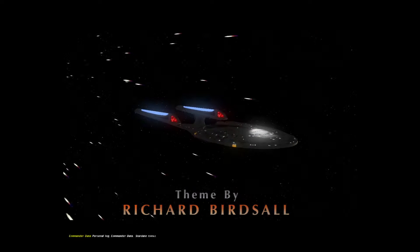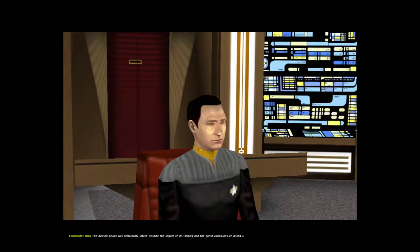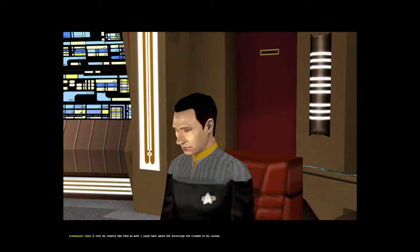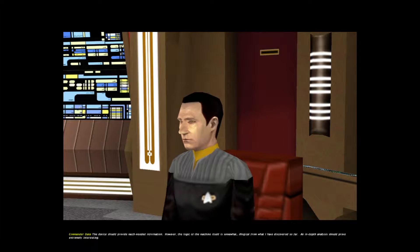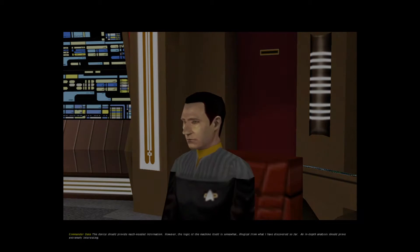Personal log, Commander Data. Stardate 55416.1. The Kessok device was remarkably intact despite the impact of its landing and the harsh conditions of Alioth 6. If only my shuttle had held as well, I could have saved the Sovereign the trouble of my rescue. The device should provide much needed information. However, the logic of the machine itself is somewhat illogical from what I've discovered so far.